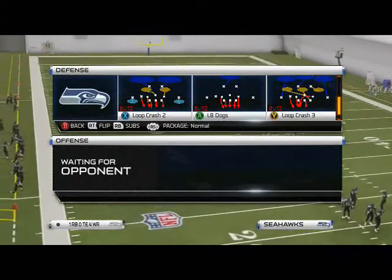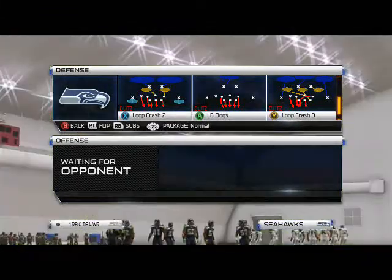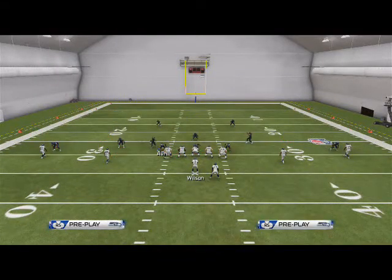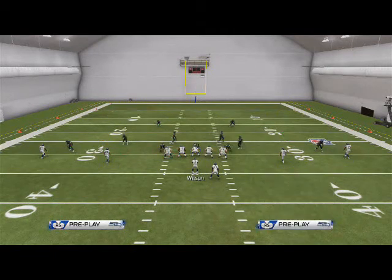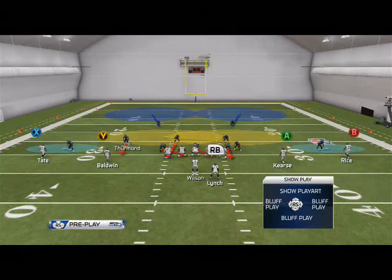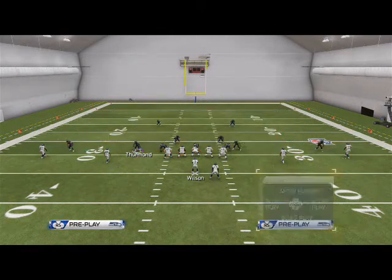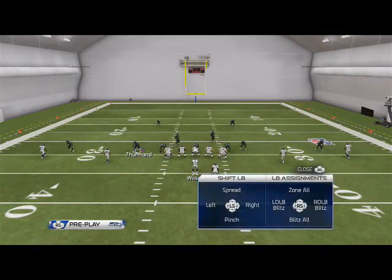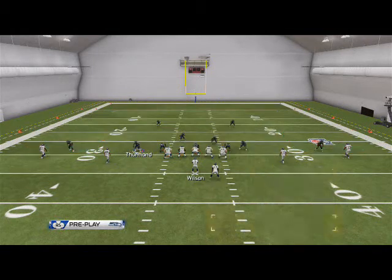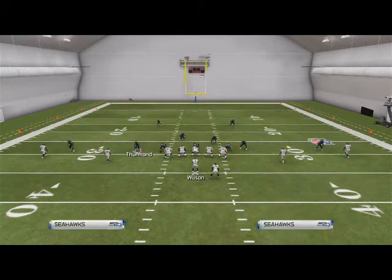Loop Crash 2 — we talked about it the other day. Left side pressure we covered before; today we're going to look at right side pressure. What we want to do is base-align and shift our linebackers to the right. Then we're going to take our slot DB Thurman and put him in a zone — typically a purple zone so he'll cover out routes. I messed up my linebacker blitz angles, so let me get them shifted over. Then we're going to globally re-blitz our right screen outside linebacker.